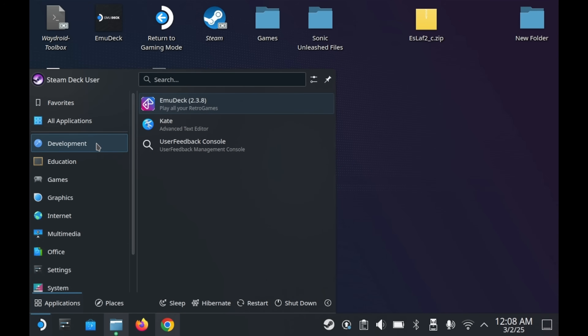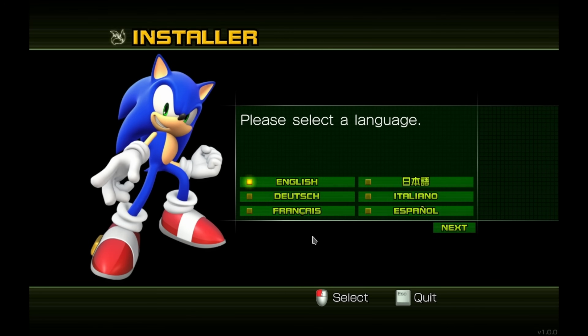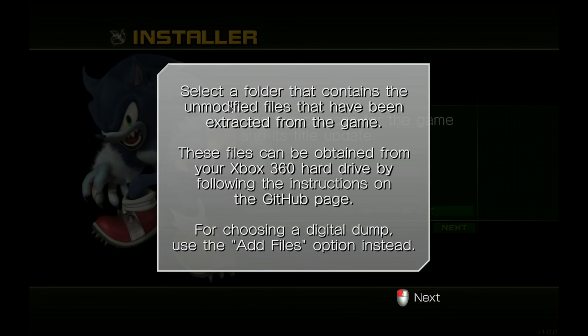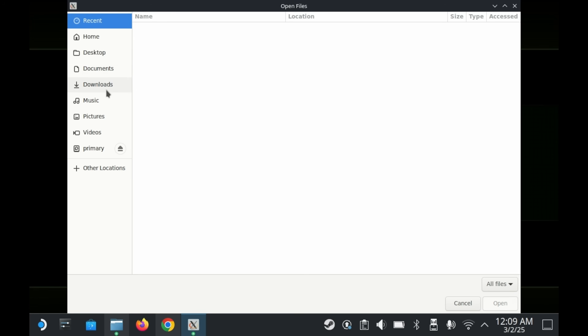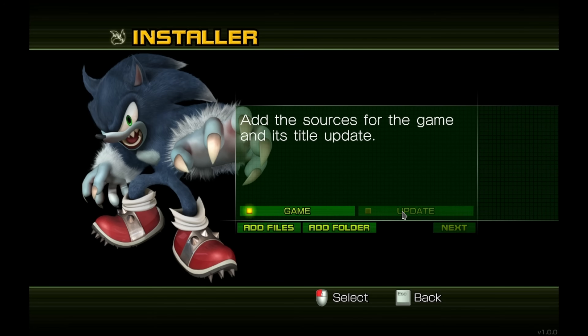After installing the program, you'll want to launch it. When you first launch this PC port, it'll prompt you to select a language — you can select one of six different languages, including English. It's recommended that you use your mouse here. It'll then prompt you to locate your game and the update. Just press 'add files' and locate those files. Typically the game will come in an ISO format, whereas the title update comes in a non-standard format. I put all of my relevant game files on my desktop, because once you use them once, you'll never need to use them again. Just locate your files and you should be good to go — the game will know which one's the title update and which one's the actual game itself.